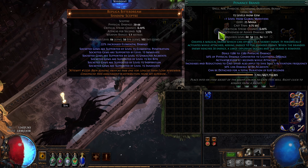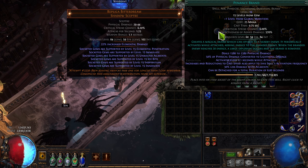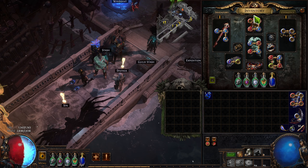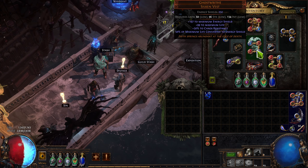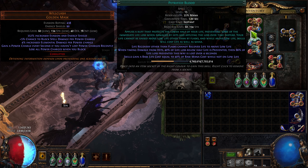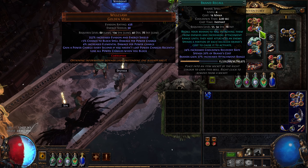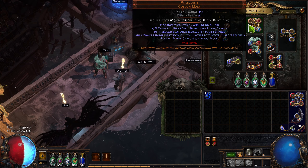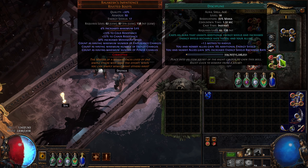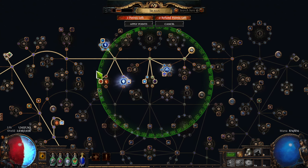Penance Brand regular version is quite good. I didn't want to pay three Divines just to try out Penance Brand of Dissipation before level 70. In terms of skills, there's my main skill. I'm using Flame Dash with Faster Casting, Cast on Damage Taken and Immortal Call. Then I had an Arrogance Petrified Blood setup because I wanted to try Low Life — didn't end up actually using this, so these are just empty sockets. Brand Recall, which I also didn't actually end up using. Then Herald of Ash, Herald of Purity, and Discipline.